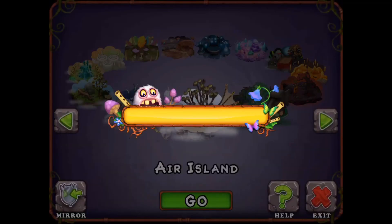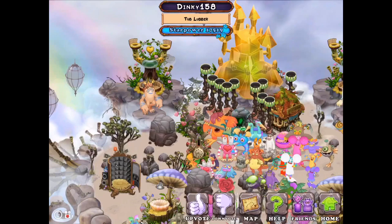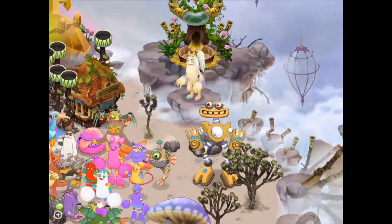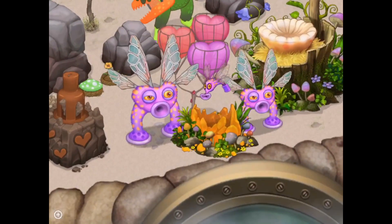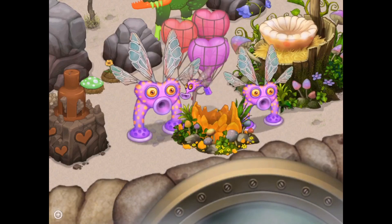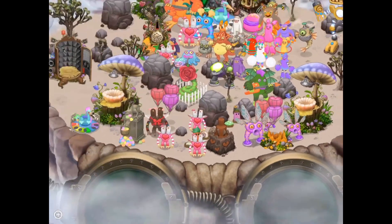And on Air Island — they have both weirdos again. They have two epic Scups. I like the setup right here — the three different things: two epic Scups and one amber thing.